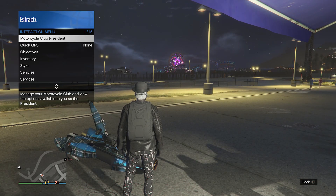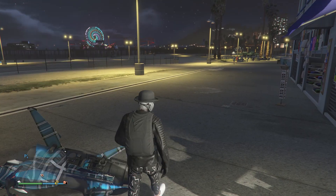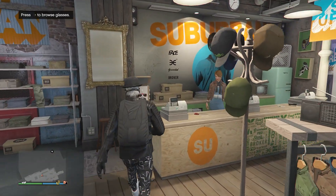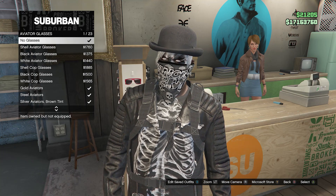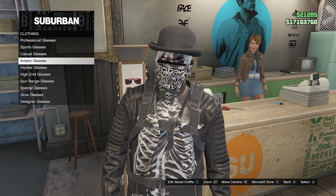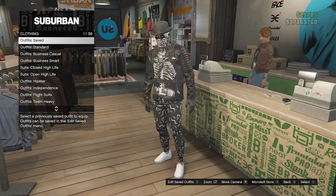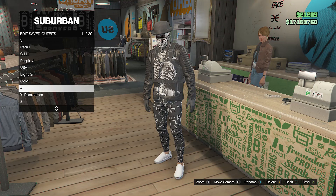Now head back to the clothing store so we can remove one accessory. Once you're back at the clothing store, go over here to your glasses, click on any selection of glasses — it doesn't really matter — then go up to slot one and put on no glasses. Once you click on no glasses, you should see that it's off your character. That will be all. Here's what the outfit looks like in the pause menu. Go up to the front counter, hit edit saved outfits, and save your outfit on any slot that you want.